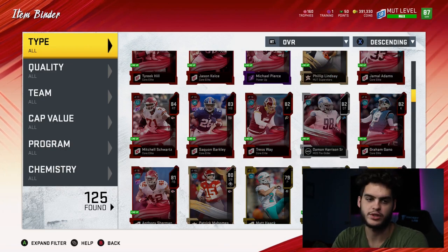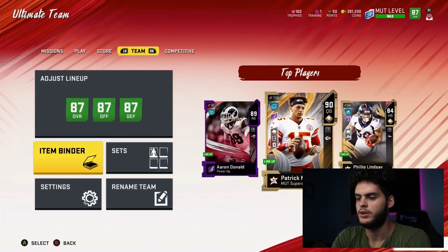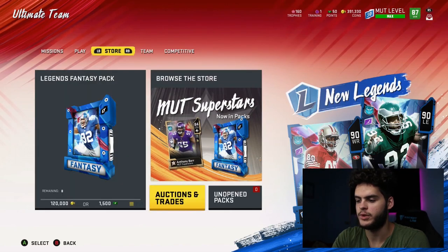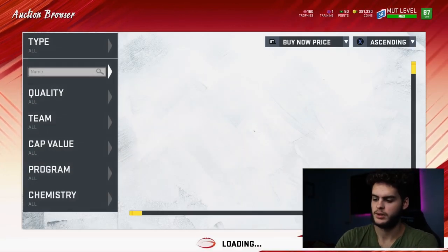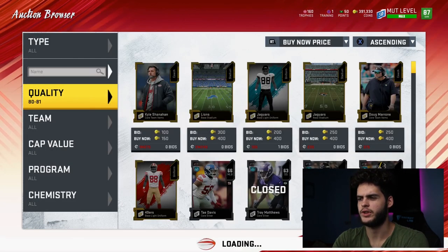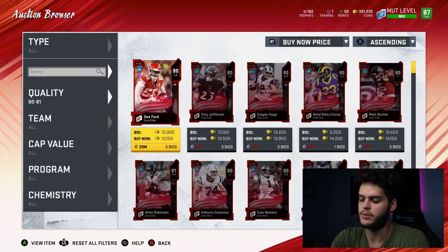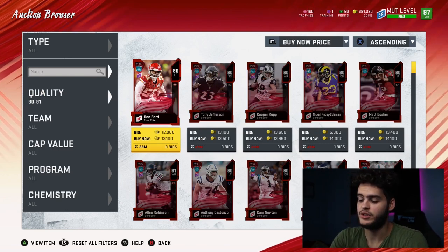I don't have 80 overalls in my binder, so I'll go over to the auction house. The 80 overalls go for about 13k and they quick sell for about 190 training. So that is 72 coins per training point — one of the worst values in the game. I would not touch the 80s right now.